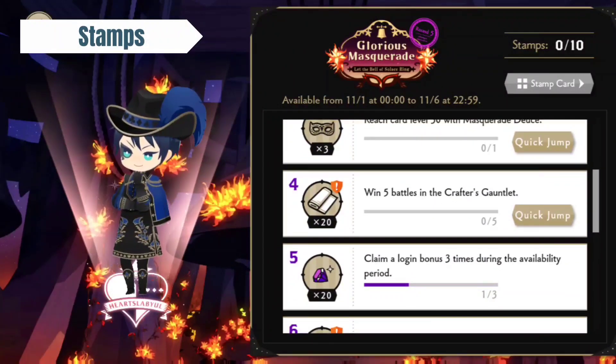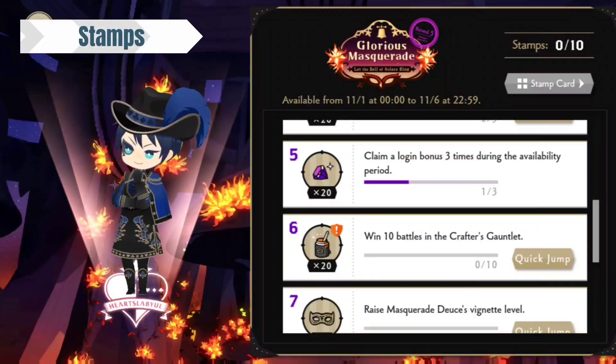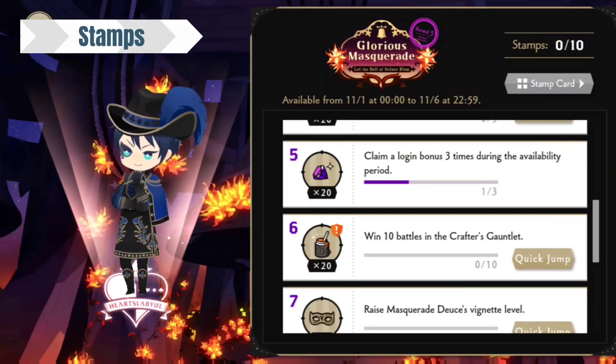Win 5 battles in the Crafter's Gauntlet. That won't be a problem for me — I am trying to get enough for a fireplace and the rest of the costumes. I am so happy with my room. Log in 3 times during the available period — basically, log in for 3 days during the event and you should be golden.